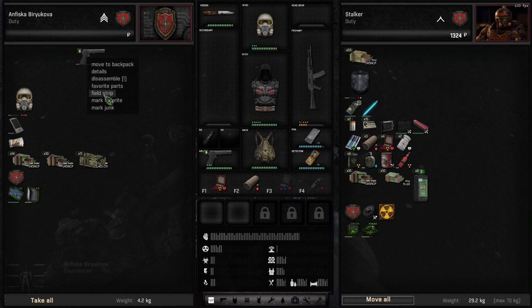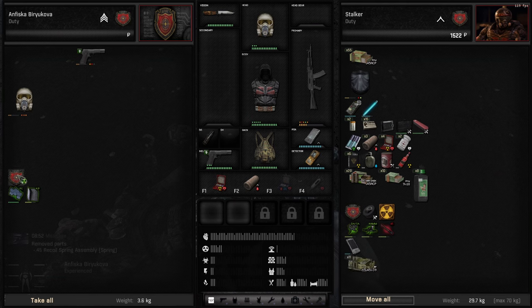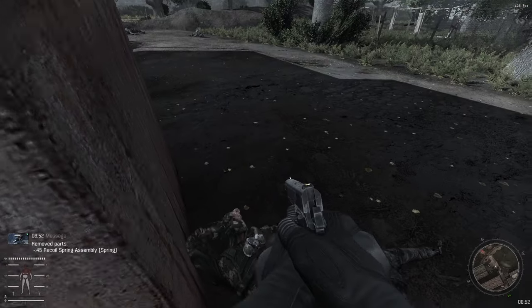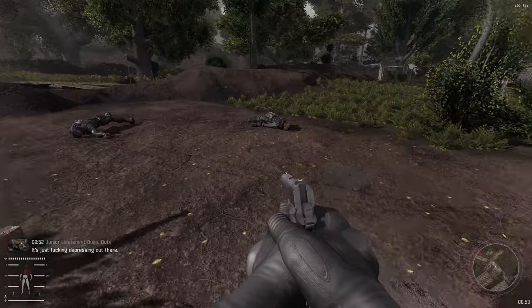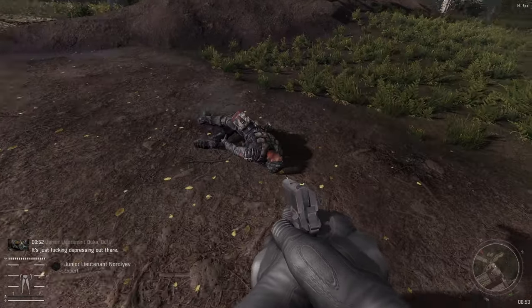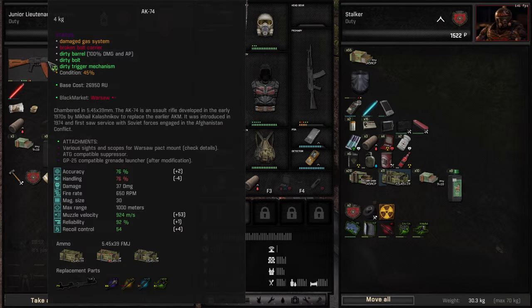The 105 can also be upgraded into a Shacal or a Swamp Thing — Swamp Thing being my most favorite 5.56 weapon. But since we're Duty, we won't really have access to any 5.56.